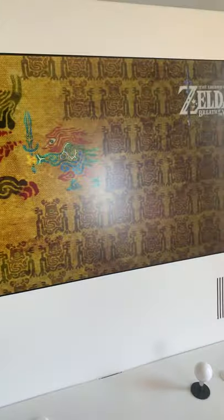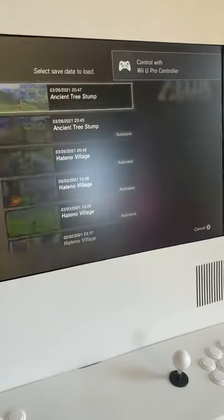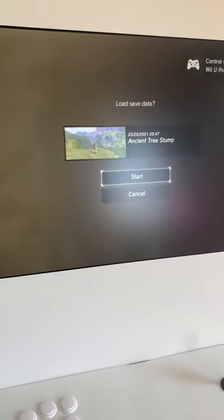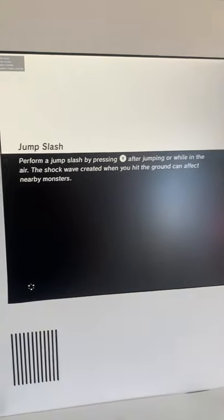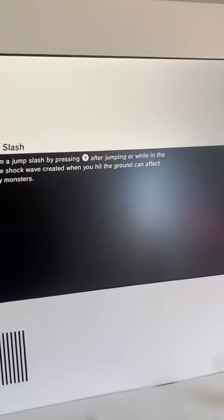The settings I have set up also make it so the background details — grass, trees, and all that — all the detail is pushed out much further into the background, so you can see much more of it than the original Switch version.